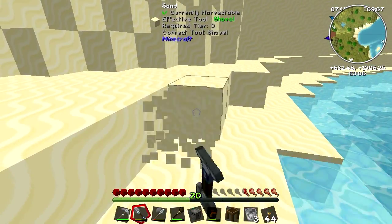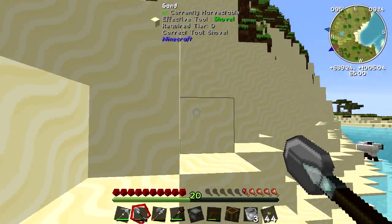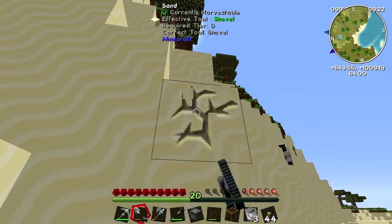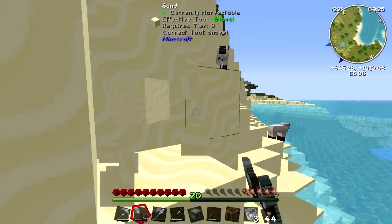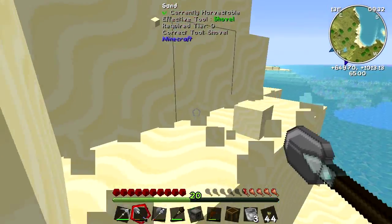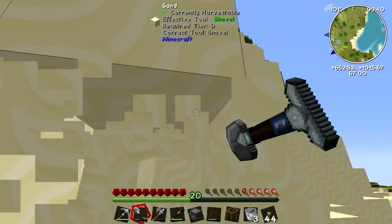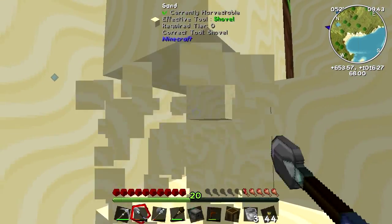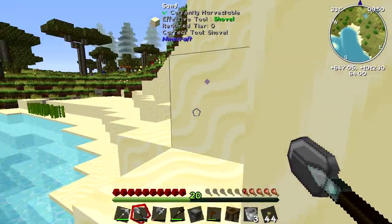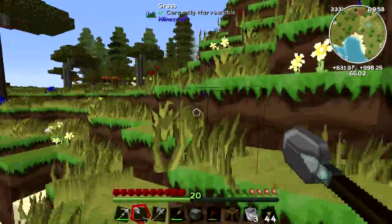I'm also going to take the tops off these and bring them up to the top of the hill where I'm now living. Let's grab a little bit of sand — try not to destroy the shape of the hill too much. I'm going to have to make an automatic sand-making machine pretty soon because I'll want quite a bit of glass. Hello again sand sheep — am I messing up your little sandy ways? 22 will do for now.